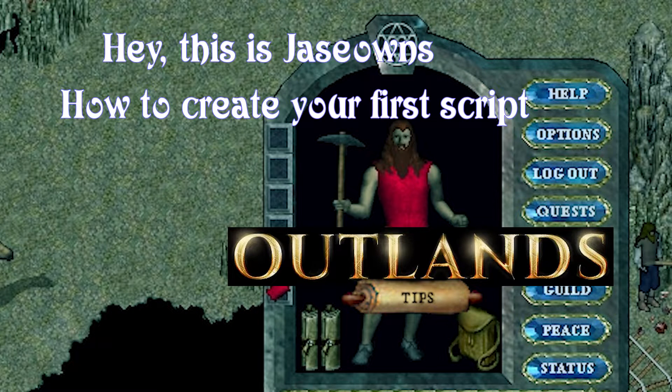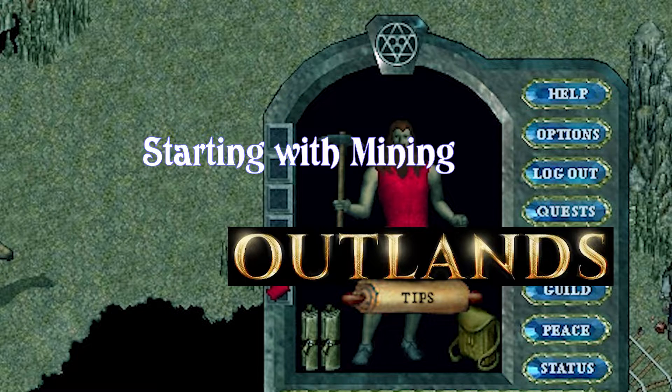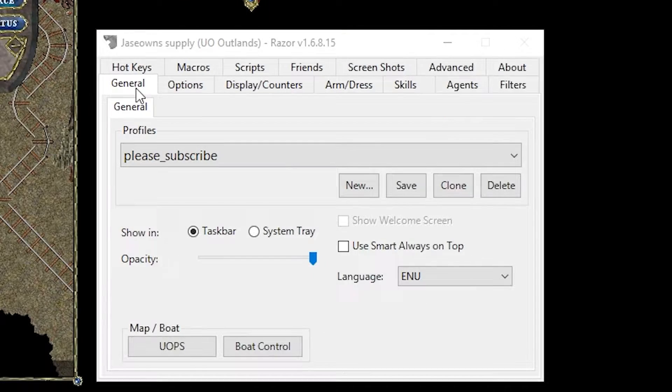All right, this is Jace Owens. I'm just going to do a quick tutorial on how to create your first script. We're going to start with mining. So basically, what you do is open up Razor.